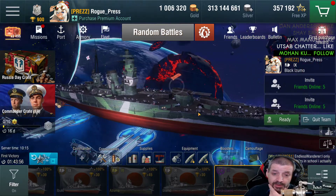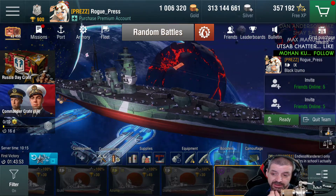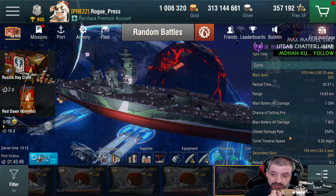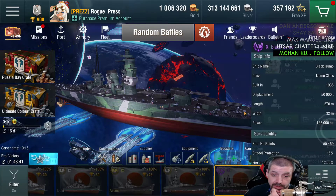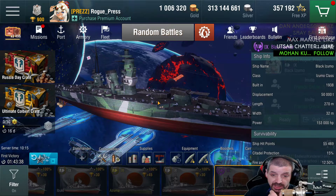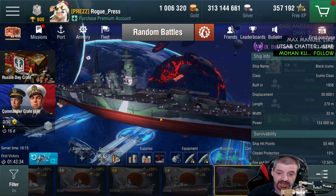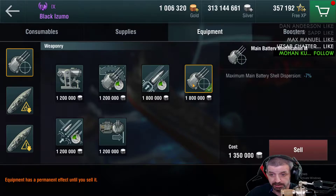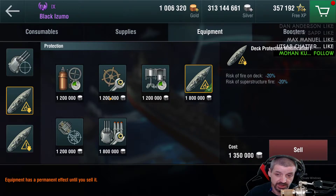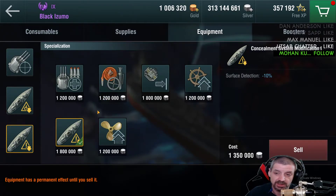I would definitely want to use high explosive when I can, with a 14% chance of setting a fire on long-distance shots — that's a good fire chance. As far as equipment setup, I went with Main Battery Modification 3 to reduce maximum main battery shell dispersion by 7%, Deck Protection Modification 1 which reduces the risk of fire and superstructure fire by 20%, and Concealment System Modification 1 which reduces surface detection by 10%.